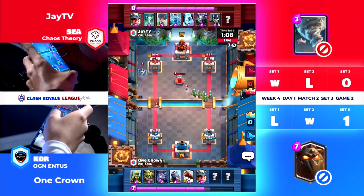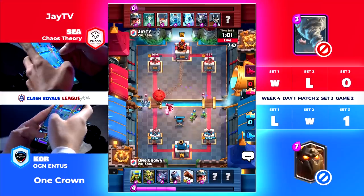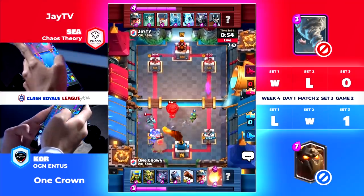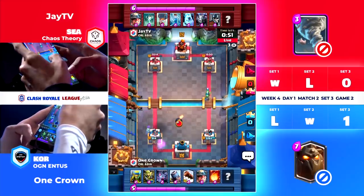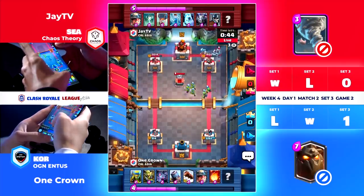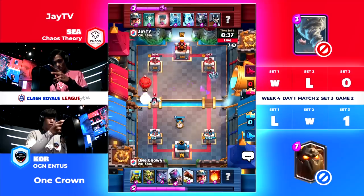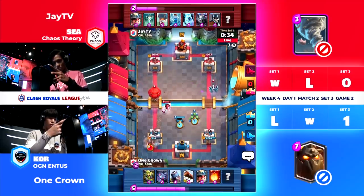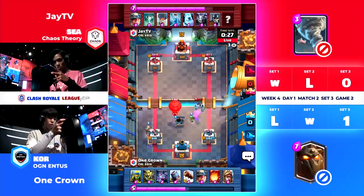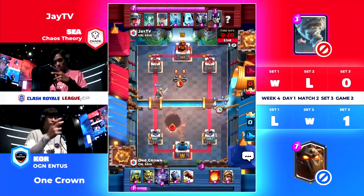In the meantime, just cycling through cards. Goblin Gang bridge spam going right for that Tombstone. Here comes the Balloon once again — Mortar placed a little further back this time, and a Miner as well for JTV. Going for full defense, and the Fireball is very, very reactive. But One Crown still takes a lot of damage on that left side. That Miner got so many swings in there while the Mega Minion tanks. Coming in to defend — One Crown's Miner gets a little bit of damage done. Those Spear Goblins hit so much harder now since they were buffed a couple of patches ago.